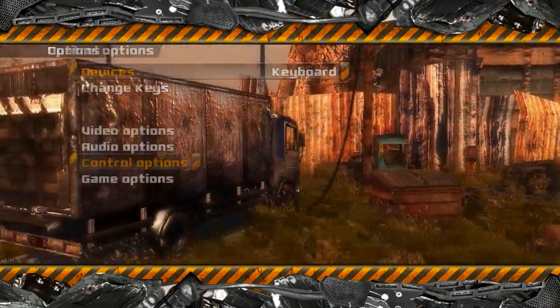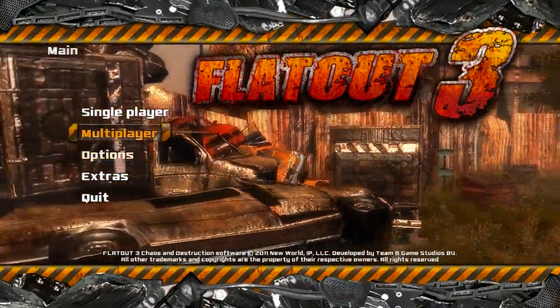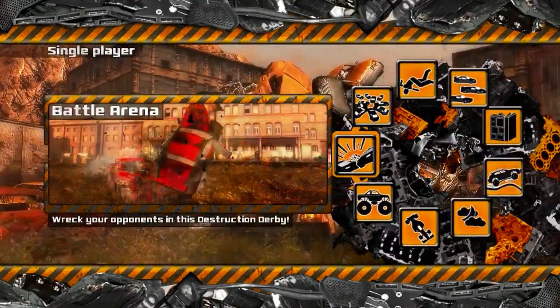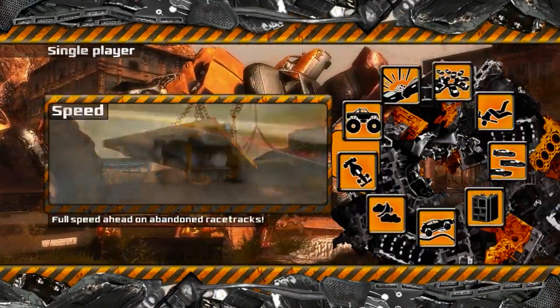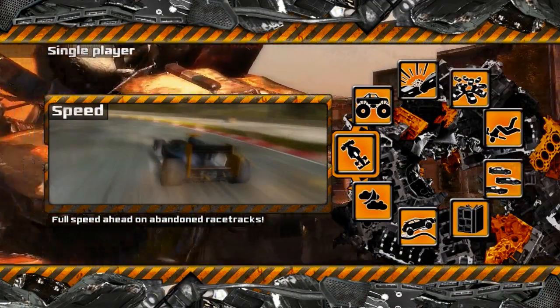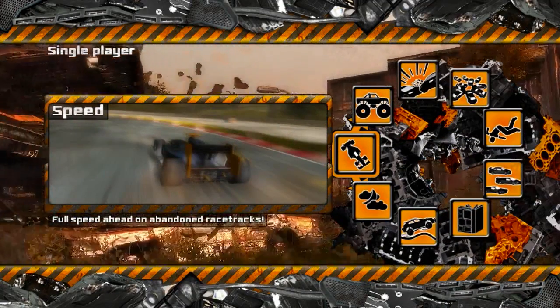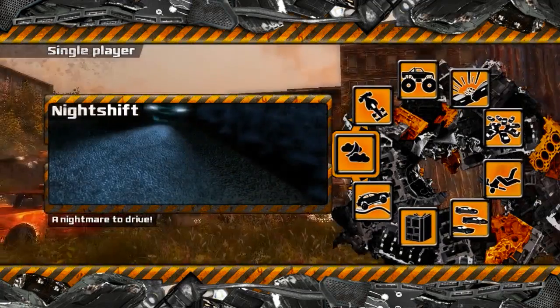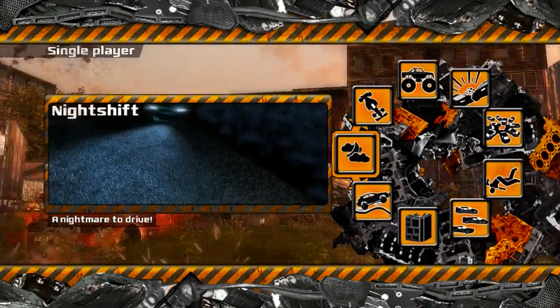That's multiplayer and single player. I guess we jump right into the meat here. Looks like we got some options — nine different things we can try out. Speed, full speed ahead on abandoned racetracks. Night shift — nightmare to drive.